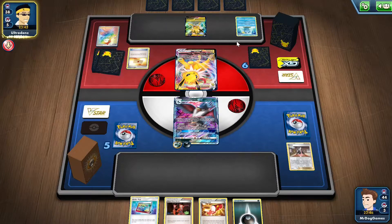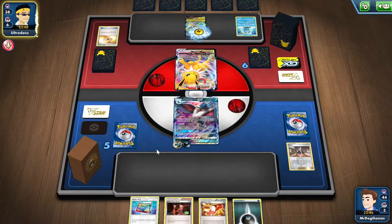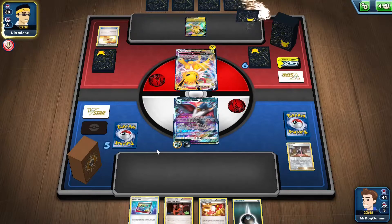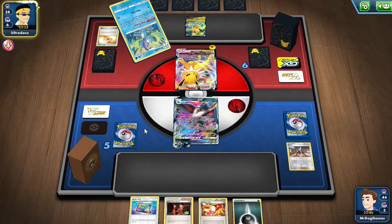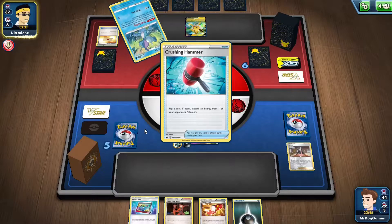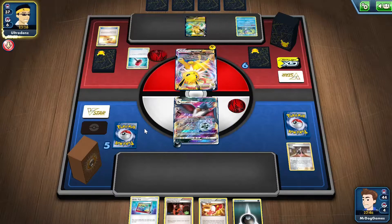They can still use their Quick Shooting Inteleon though. We're going to attach one energy but we can use Team Flare Grunt to get rid of it. As far as I know, they can only attach one energy at a time. Oh, they play their own Crushing Hammer - I actually wasn't expecting that. That's not really something you see, to be honest.